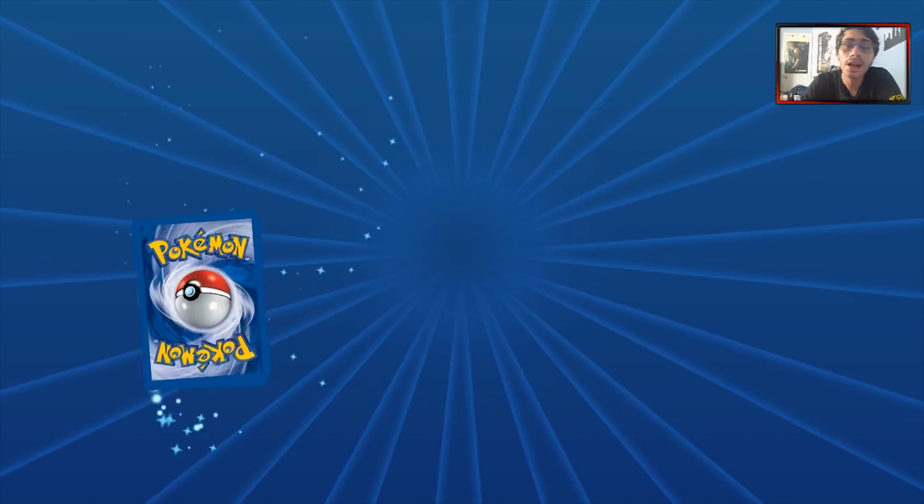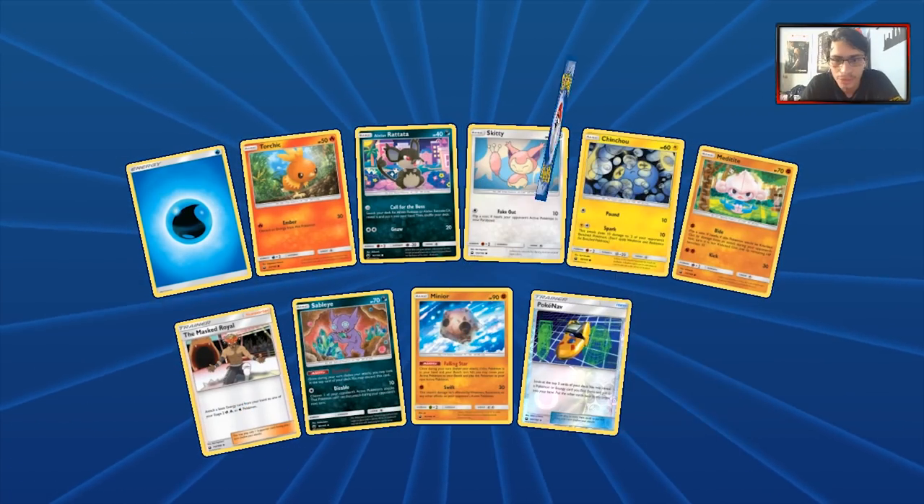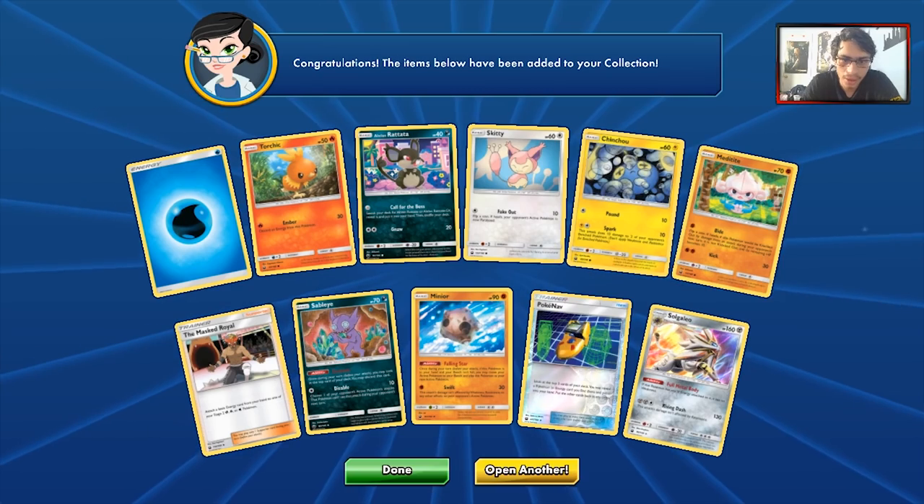Next pack in — can we get another GX? And it will not be Mr. Mime — please, no more Mr. Mimes. We got another Solgaleo.